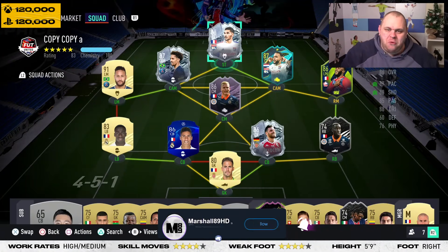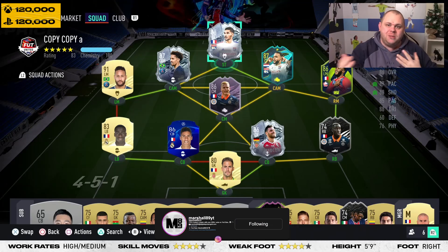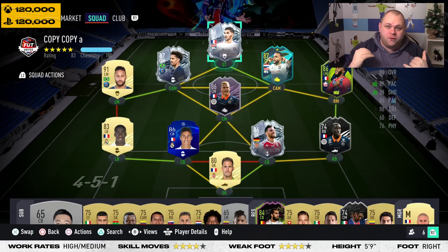Welcome back to another review on the channel! Today we've got some new freeze cards — Saint-Maximin, ASM, and Bellerin out as freeze cards in packs. We're going to focus on the SBC in this particular review, but if you want to see anyone else, simply let me know in the comment section below.